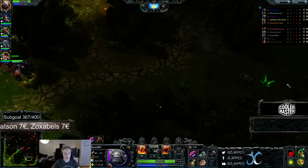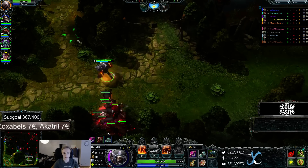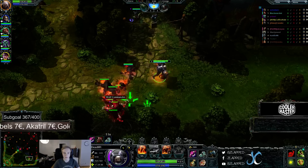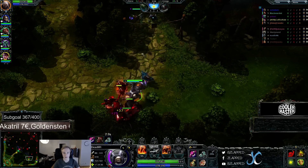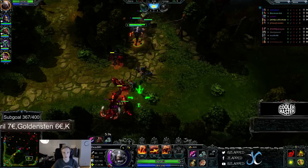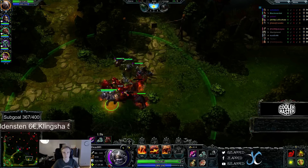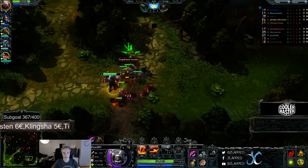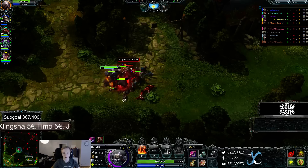The problem with the hero as a jungler is that you can't kill camps outside. It's really, really hard to kill them outside, so usually you're going to have to kill all the camps inside. That's obviously a real drawback to the hero - I can't even stack, as you can see right there. That is a real drawback but it's not like the end of the world. It is a little bit of a drawback.